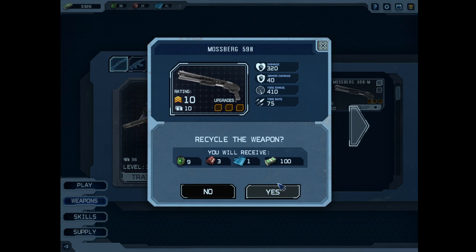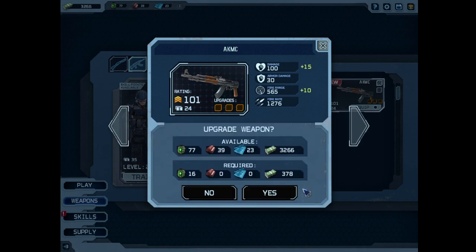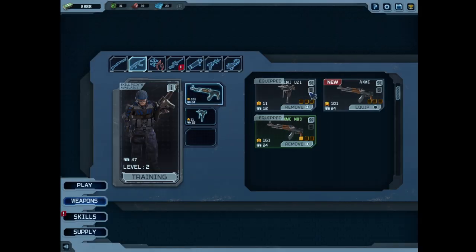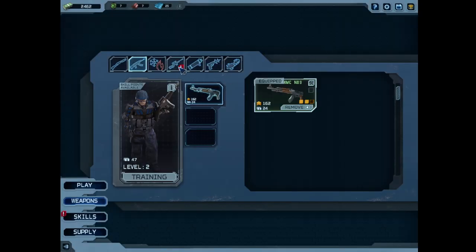Now let's just select the better shotgun and get rid of all the other ones. This one does a little less armor damage but a little more regular damage. With this one you can upgrade the armor damage. Seems there's a quick recycle — let's just recycle all the weapons.